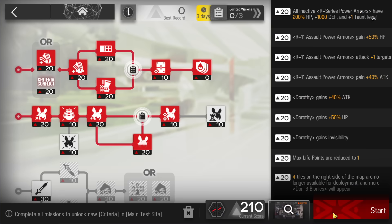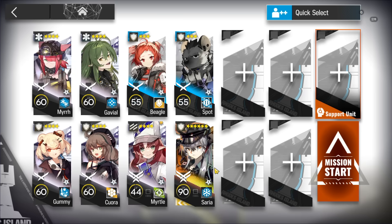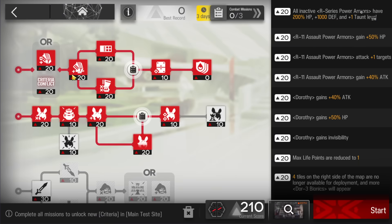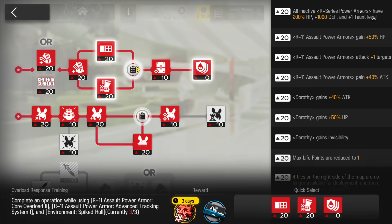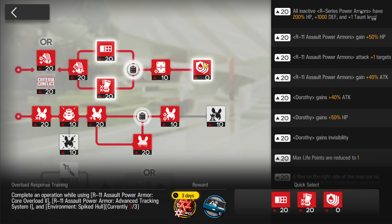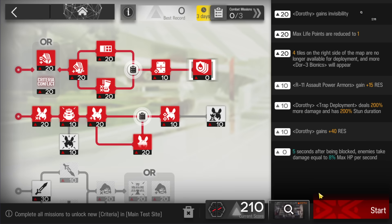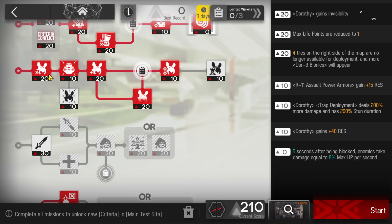The operators we're going to use are basically just defenders, and the only specific one is Seria. For high-end players you probably have someone who can substitute her; for low-end just get the support unit Seria. For the deck, bring the first one and take all of it. The core is: five seconds after being blocked, enemies will take damage equal to eight percent of their maximum HP. This is our DPS, so we don't need dedicated DPS units - just defenders.